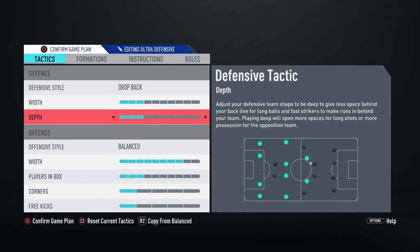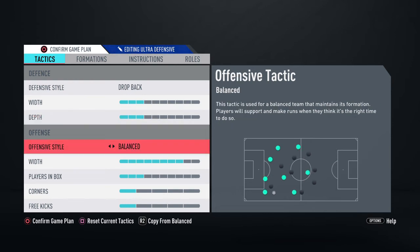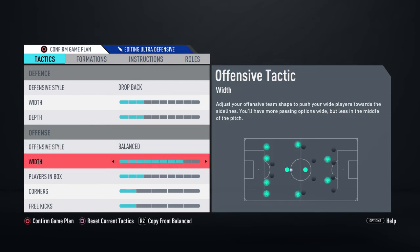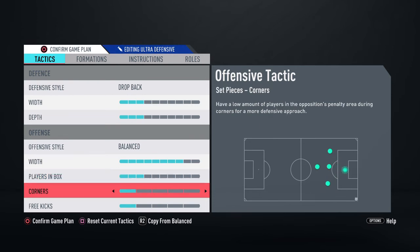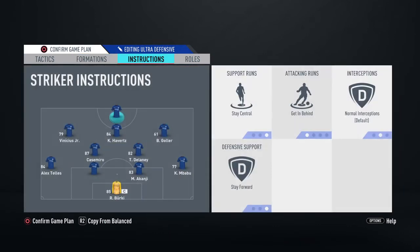The offensive style is going to be Balance, and the width you have wide so that once you win the ball back you can easily counter-attack on the wings. Players in the box you don't have many — set that to three bars. Corners and free kicks are on one, to be safe.